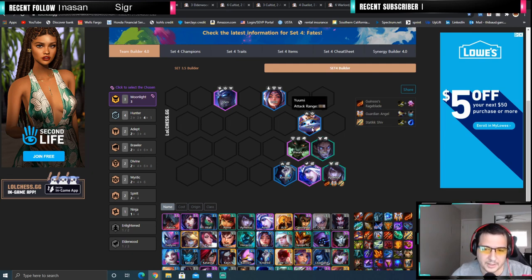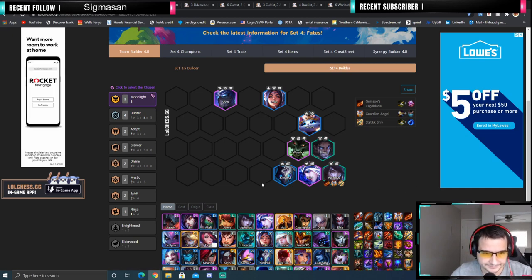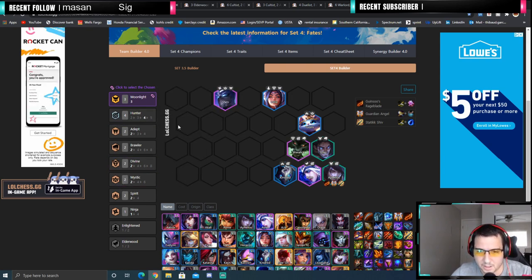This is the comp where you get Sett 3-star, because you are going to hyper-roll at level 5 and level 6 to get your 2 Moonlight 3-stars. This is the case where you just find all the Setts. Your final comp is pretty standard: 4 Hunters, 3 Moonlight, you have Mystic, Adapt, and Brawler — all the good stuff. Your Aphelios is going to be dealing a ton of damage and killing basically everything once the Rageblade gets going.